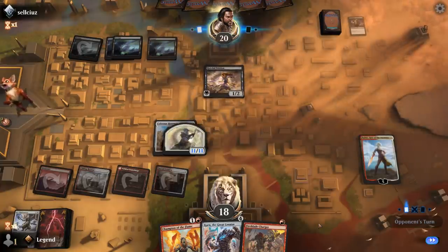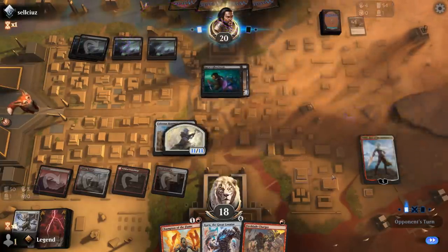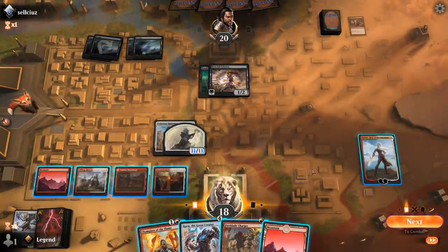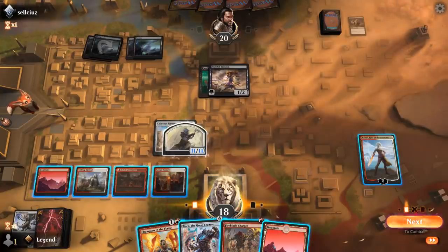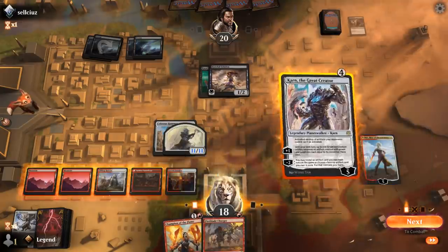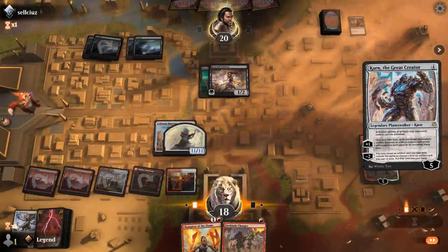Hateful Eidolon — so they're playing some sort of enchantment deck. Kaya's Ghost Form can help them chump block. Fair enough. I can also use Nahiri's minus ability to kill Eidolon.